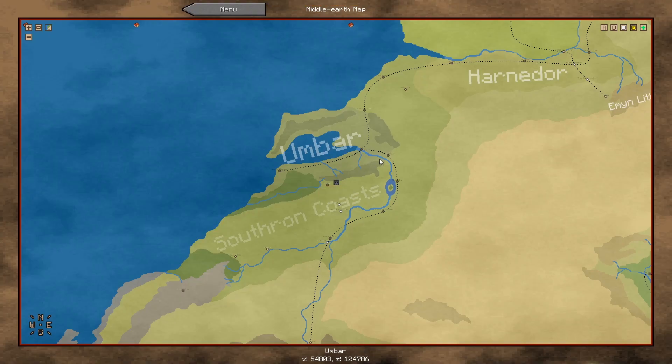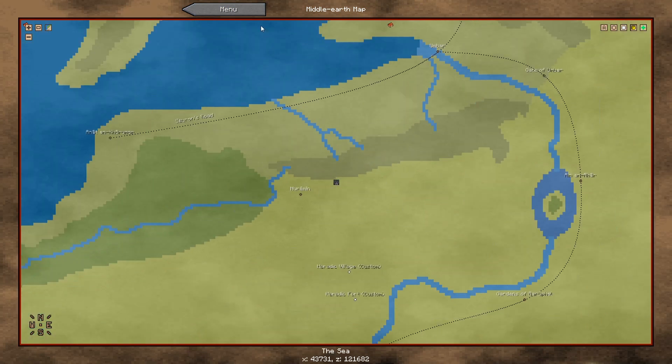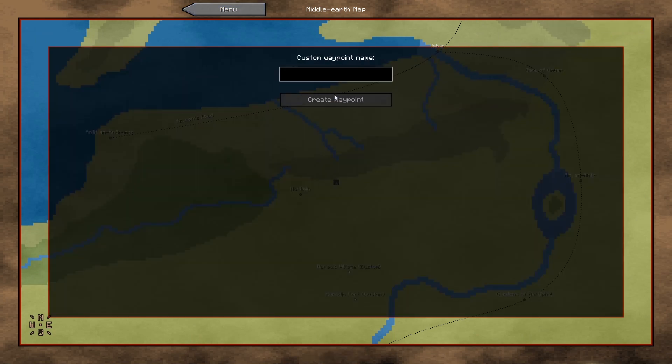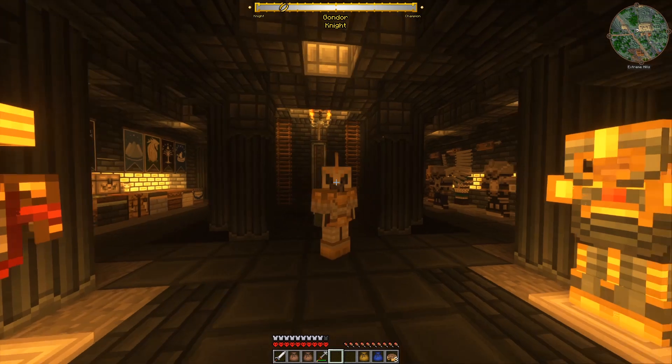Let's make a waypoint. So we are almost in Umbar. We have so many waypoints left — we could delete some of them later that we don't need anymore. But yeah, village.